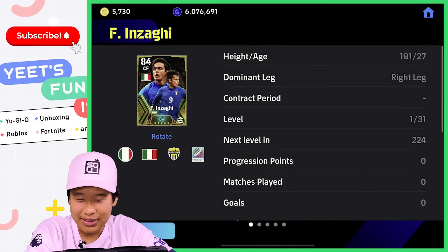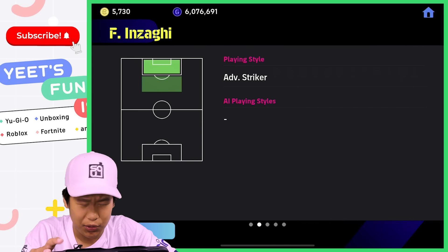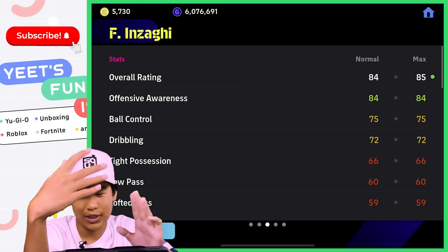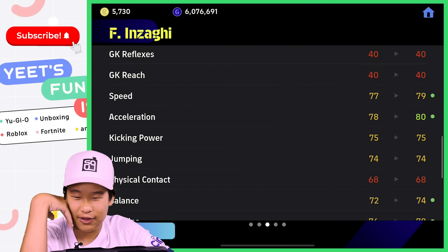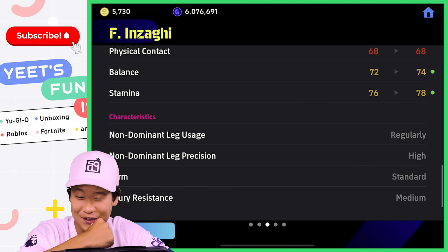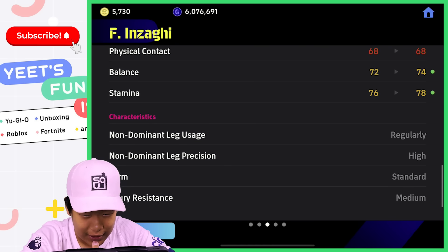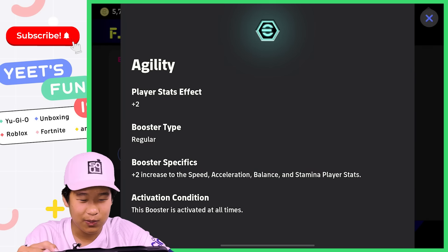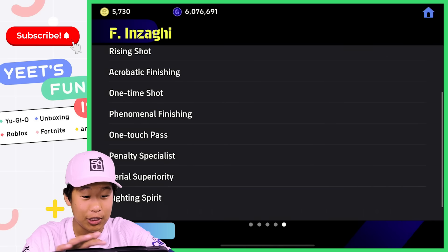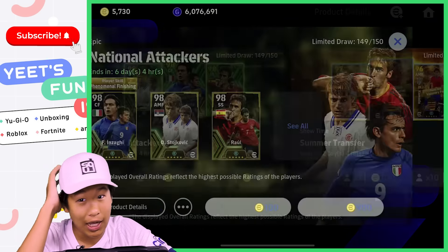Let's look at the play styles. For Inzaghi — 31 levels, this is when he played for Juventus. He plays advantageous striker or goal poacher, basically the same thing. Offensive awareness 84, finishing 80, acceleration 80, speed 79 — it looks kind of mid, but I've heard he can look really broken if you train him correctly. He has regular weak foot usage and high weak foot accuracy, agility booster, speed, acceleration, balance and stamina boosted. He has heading, chip shot, and a bunch of shooting skills — missing a couple like knuckle shot but not a lot.